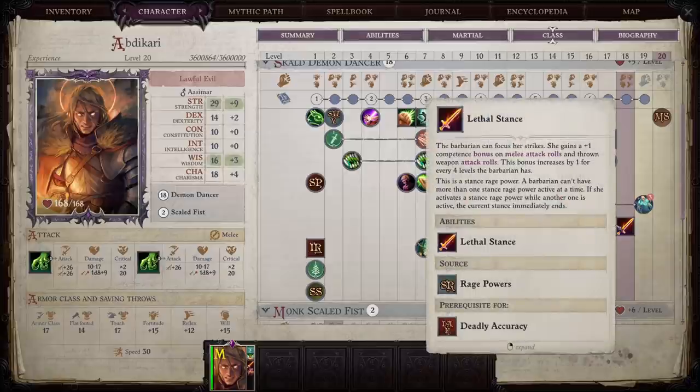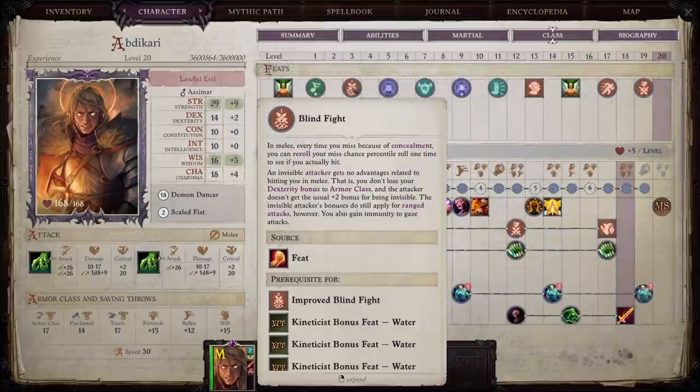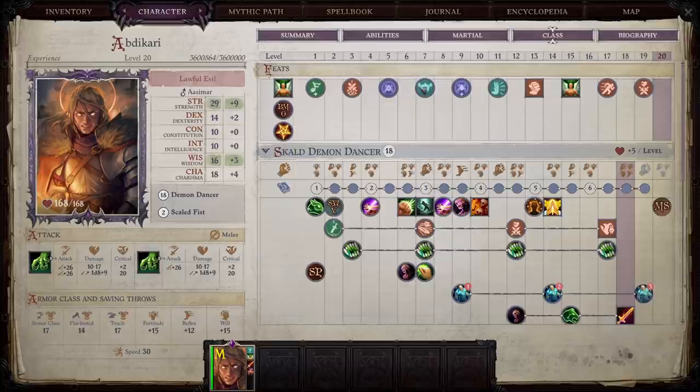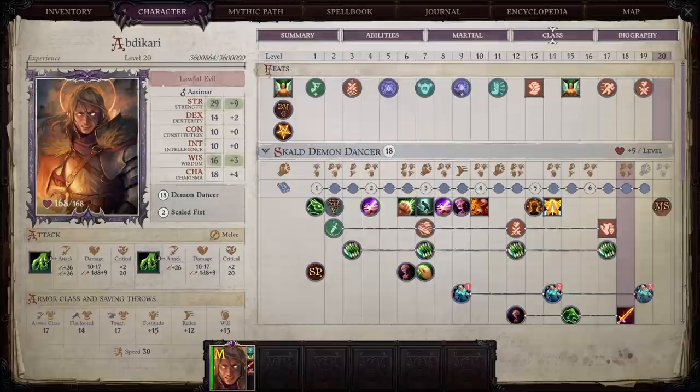For regular feats: at level one pick Lingering Performance, at level three Blind Fight. At level five we pick Augment Summoning, because the two primary bard spells to focus on are summon elementals and summon monsters. Beyond that, pick up buff spells and use augment summoning to make summons stronger — especially helpful on higher difficulties where having bodies for enemies to hit is invaluable. At level seven we can finally pick up Crane Wing, which requires the base attack bonus requirement instead of the monk level. With hands free, we get an additional +4 dodge bonus to AC against melee attacks while fighting defensively.